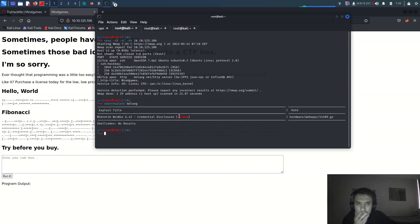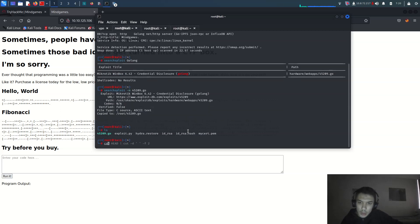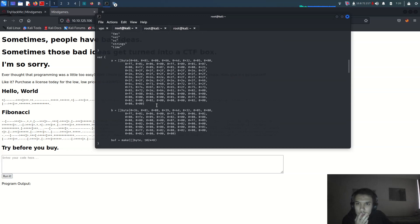Let me search Searchsploit for Go or something like that. There is a Go-link credential disclosure exploit, but it targets Windows boxes. This machine is running Linux with a GNOME desktop, so it's a Linux kernel — that Windows exploit won't apply here.